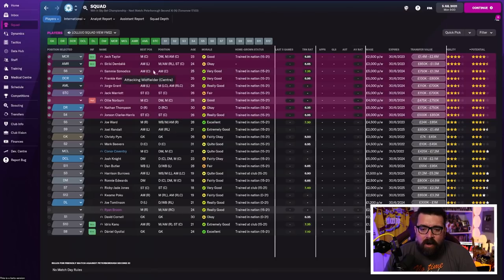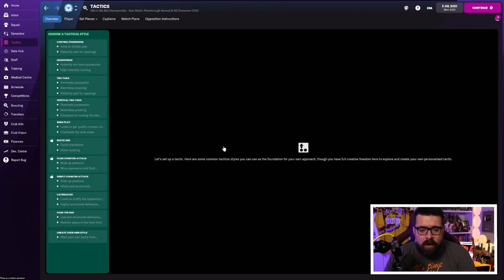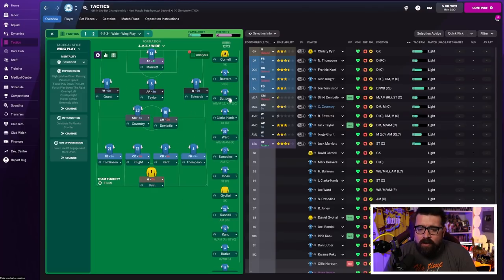We don't really have a holding midfielder, but we have got an attacking midfielder and a couple of good wingers. So maybe we need to rethink our tactic. You can actually have three tactics loaded that will all be trained, and this tactical familiarity bar starts to fill up as your tactics are trained — the higher that familiarity bar, the better players will implement that tactic. So we've got our counter-attack, but we also want something that gets our three attacking midfielders in — maybe a wing play system, a 4-2-3-1 wide. We can have a striker, our two wingers, and an attacking midfielder in there, get the ball out wide, and train that one as well.